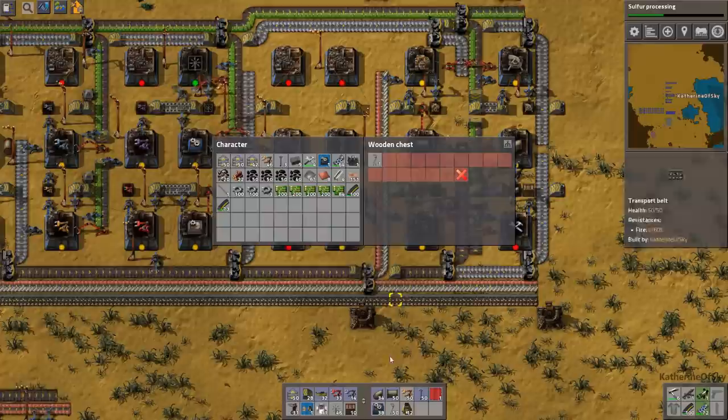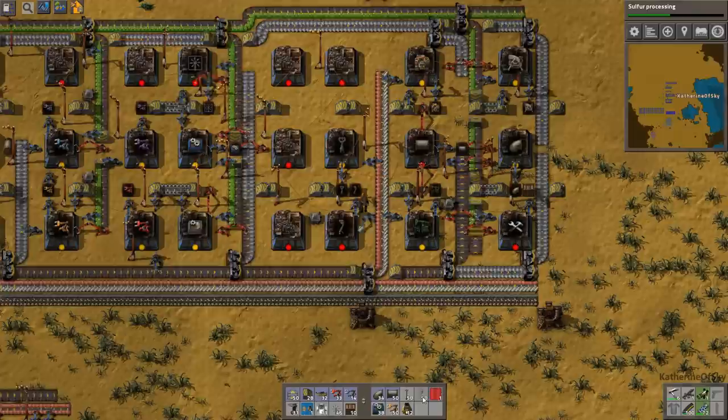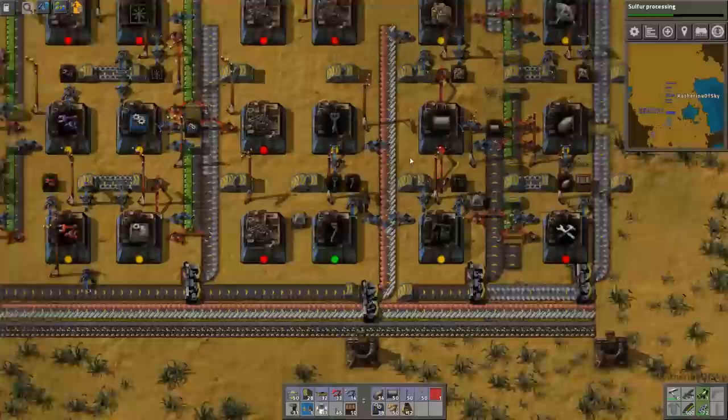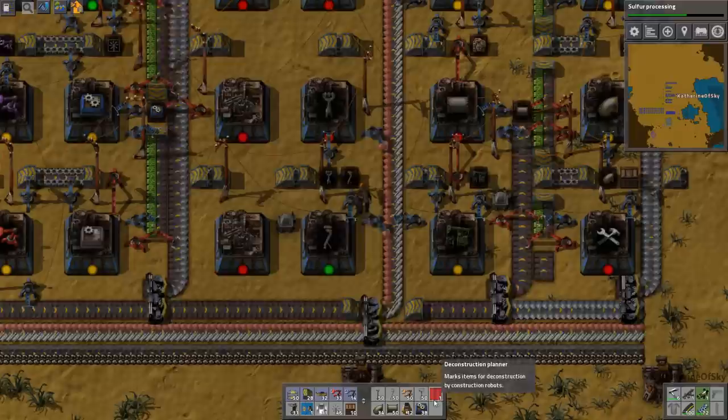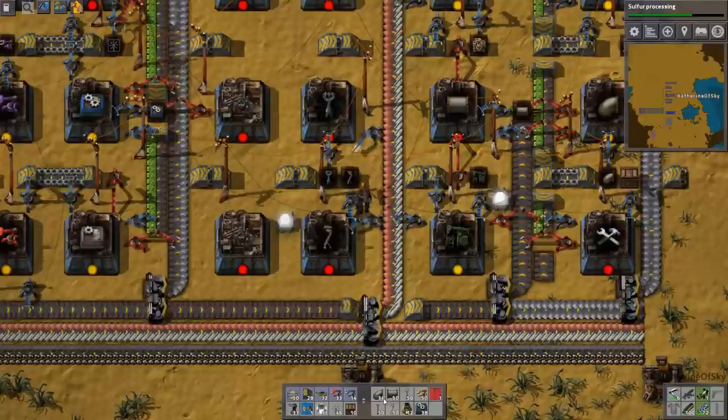We now have medium electric poles, so I'm going to add those to my kit. I may continue using the small ones for now. Actually, those should probably go on the bottom bar — or switch them with the pipes. Sometimes I change these things and then I'm like, where did they go? Yeah, these feel better on the top, I think.